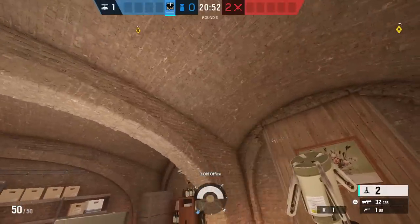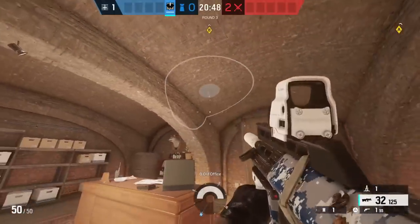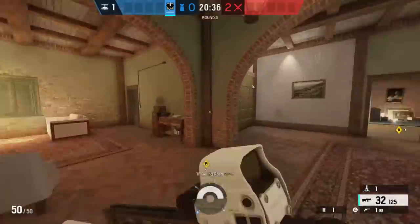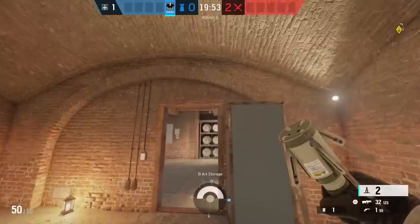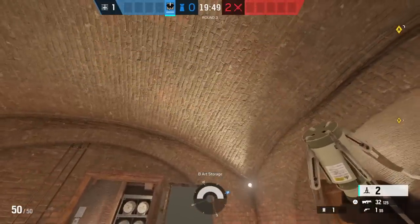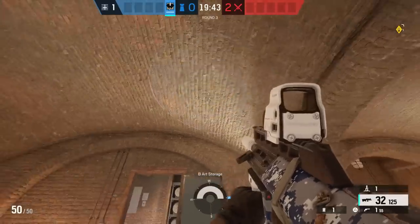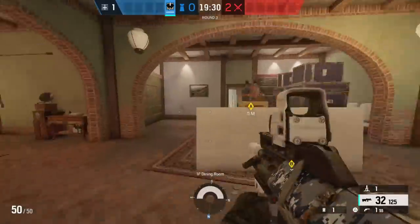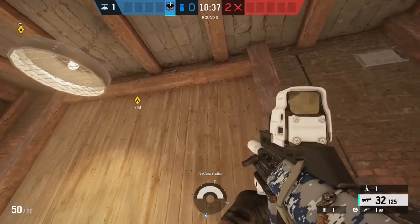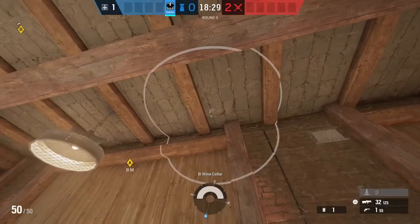We got another claw in the basement that electrifies the double wall leading to laundry. Since you're probably gonna extend into memorial, you definitely wanna use this claw to electrify two memorial walls leading into the hallway. And the last electroclaw in basement is the one that electrifies the wall between dining and china.